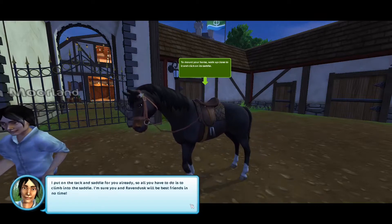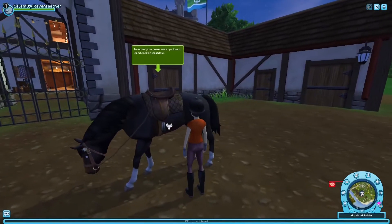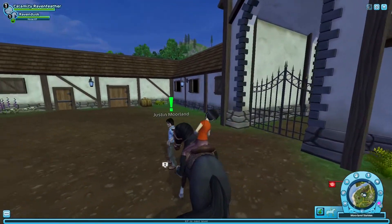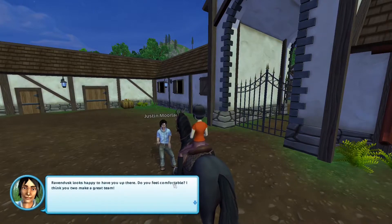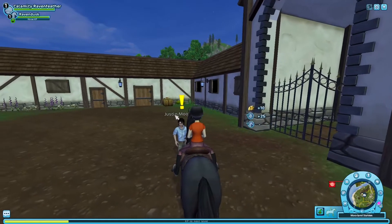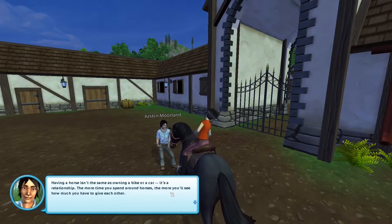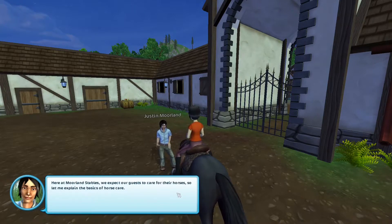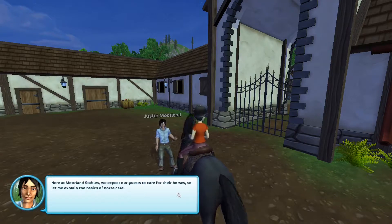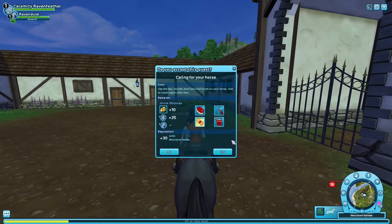I put on the tack and saddle for you already, so all you have to do is climb into the saddle. I'm sure you and Raven Dusk will be best friends in no time. And there we go — with the imaginary stirrup. Raven Dusk looks happy to have you up there. Do you feel comfortable? I think you two make a great team. Having a horse isn't the same as owning a bike or a car — it's a relationship. It says use the hay, bucket, hoof pick, and brush on your horse, then talk to Justin again.